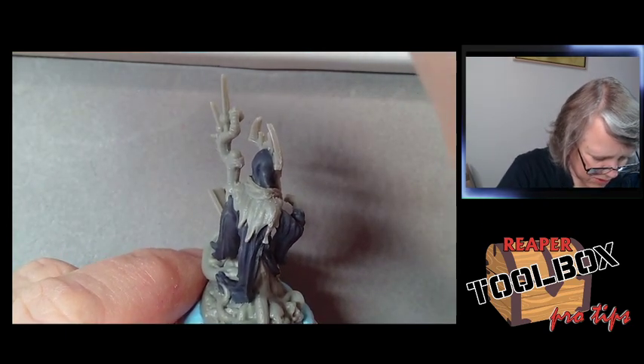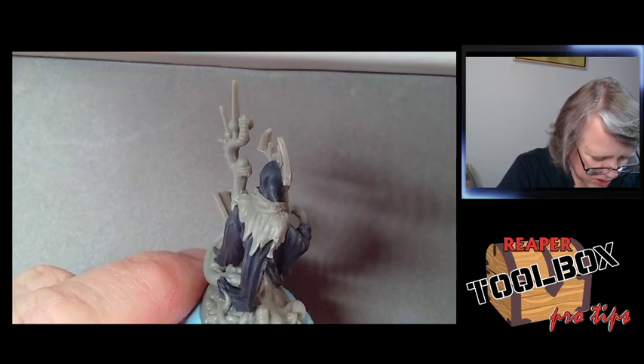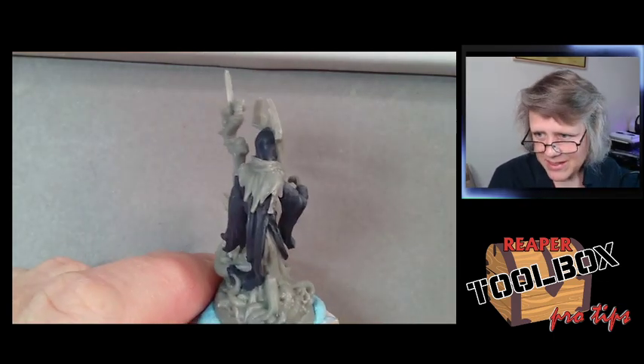Models with wings — I always have to have a plan because there's so much you can do with them. Like Sphinx: I had to have a plan for Sphinx. I always try to have a natural reference, something I can work from.